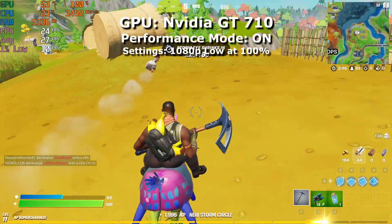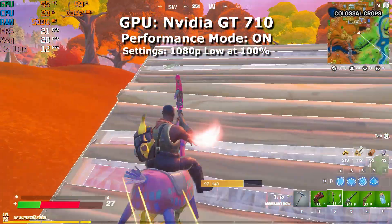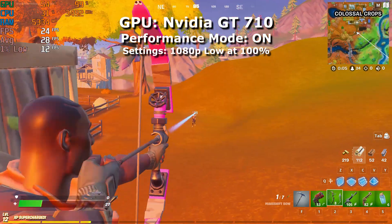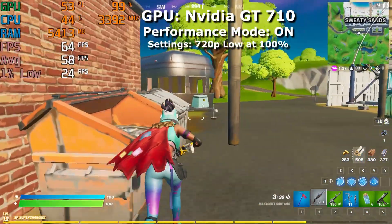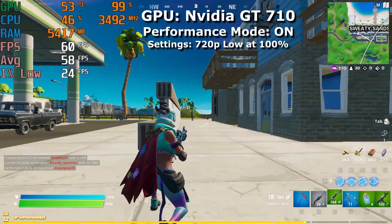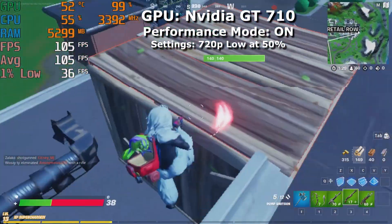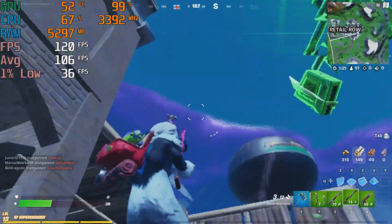Now for the exciting part — testing the GT 710 with performance mode on. At 1080p low settings I finally saw some relatively playable frame rates, averaging 28 FPS by the end of the game. That's more than double what I got with performance mode off. Moving to 720p low with performance mode on, I was pleasantly surprised — Fortnite averaged almost 60 FPS. I think if this were my GPU I'd probably use settings similar to these. Dropping the scaling resolution to 50%, the average frame rate was over 100 FPS, though the game looks like garbage at that resolution and it's not always easy to see enemies.